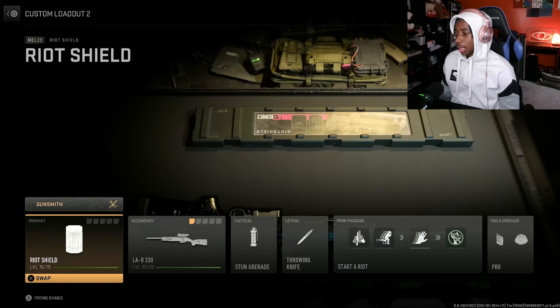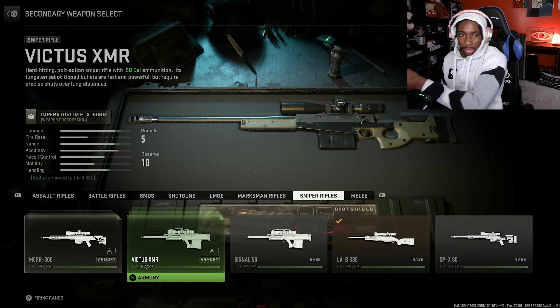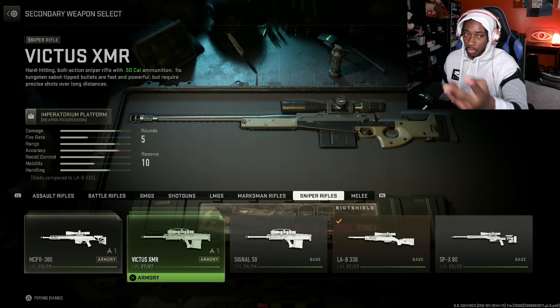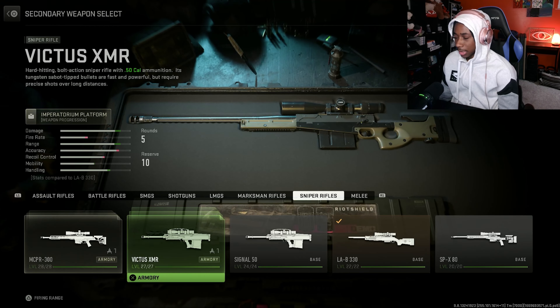I've gotten all my snipers platinum except the Victus — I got it gold but not platinum because it doesn't count toward the platinum camo. I always start with the first gun in the category and go left to right. I got to the Victus, then did the Signal 50, and it said I still needed two out of four snipers for the platinum challenge. I'm like, okay, I just wasted my time immensely.